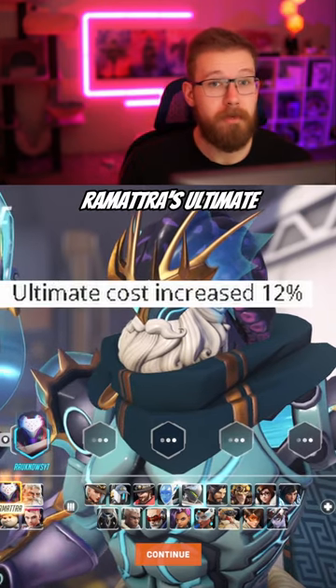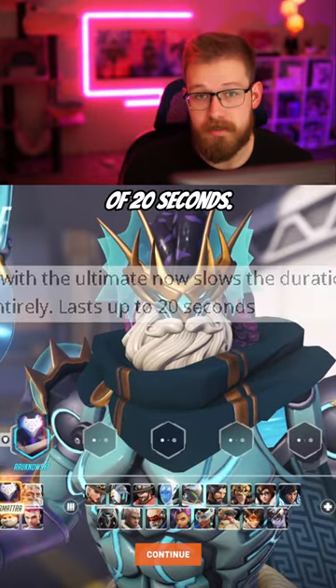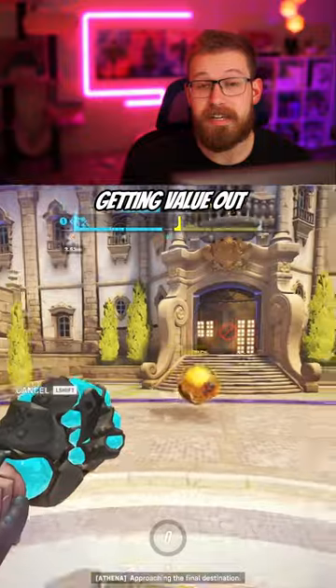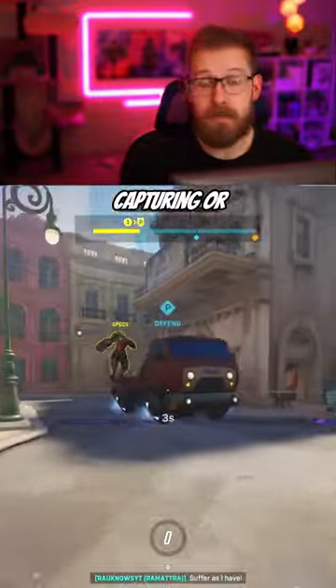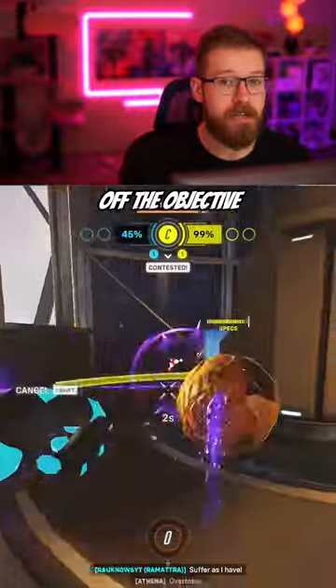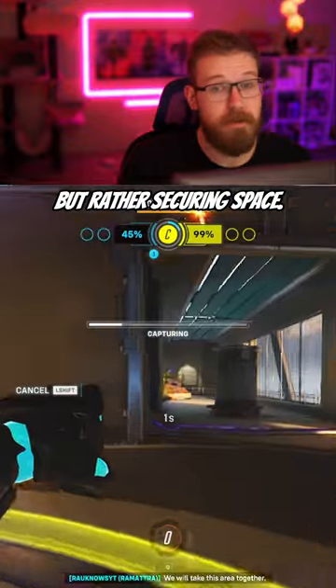Finally, you should be more patient with your ultimate. In Season 3, Ramattra's ultimate is going to take 12% longer to generate and can only last up to a maximum of 20 seconds. This puts even more emphasis on getting value out of it, whether that's forcing the enemy off the point at important moments, capturing or defending a checkpoint on payload, or forcing an enemy off the objective on control. Remember that this ability's strength does not come from securing kills, but securing space.